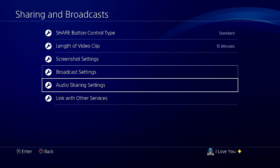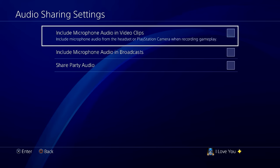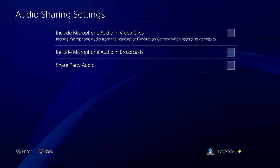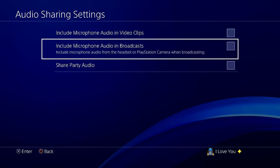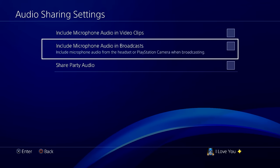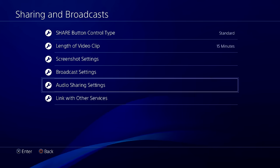Go to Audio Sharing Settings. If you want to record your microphone — so it records both gameplay and your mic at the same time — just check that option. Share Party Audio is for if you're in a party with friends and want to record their voices. The last option is for live streaming, so don't worry about that. Those are basically the best settings on your PS4.